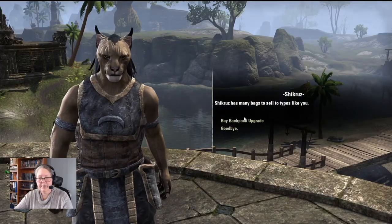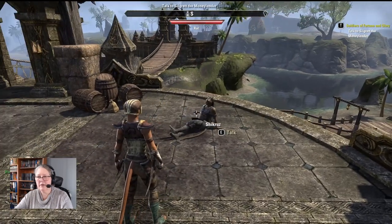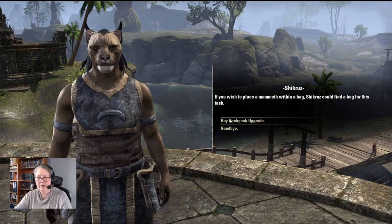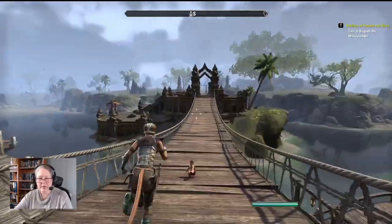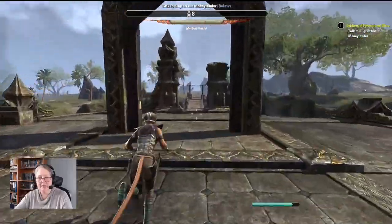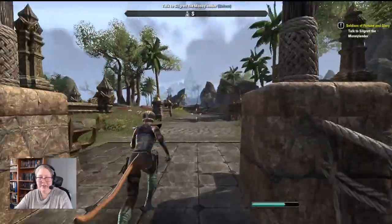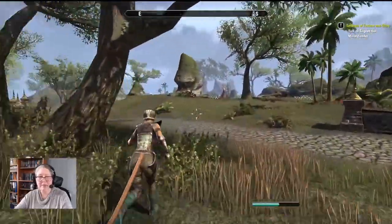Shikruz has many bags to sell. We'll accept a bag upgrade. How much money do we have? If you wish to place a mammoth within a bag, Shikruz could find a bag for this time. Now we won't run out of space as quickly — 90 slots! This is basically what it takes to get our antiquities up to the next level.